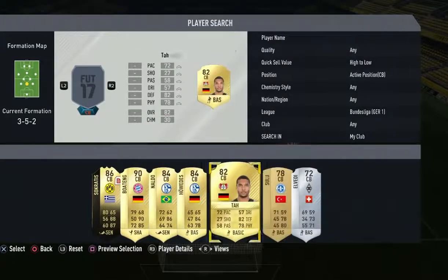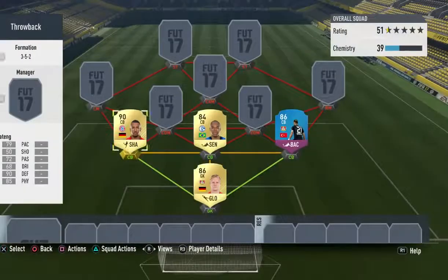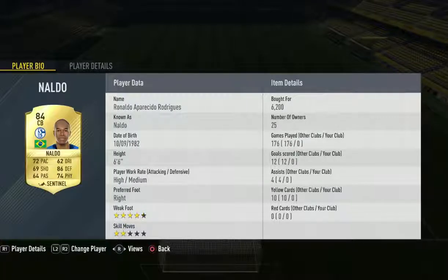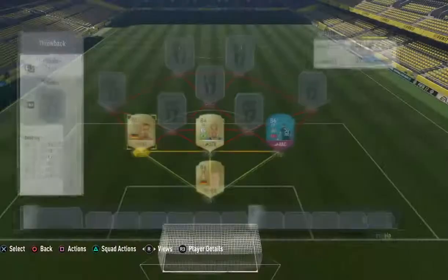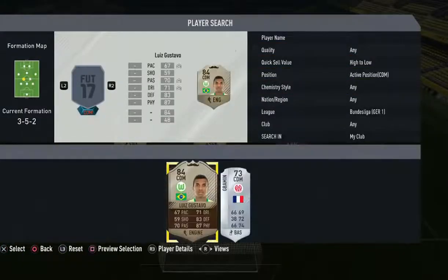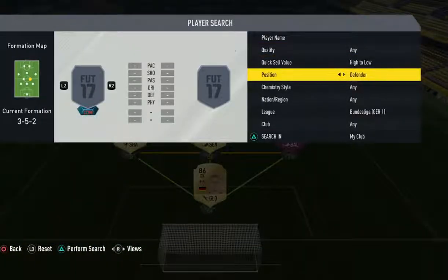As you can see, in goal we did go with Leno. For center backs we do go with the SBC Naldo, who was very OP on FIFA 13, and also Boateng, who was very OP on FIFA 13 with a 79-rated card. For the two CDMs we do go with Luis Gustavo, who used to play for Bayern on FIFA 13 and was very OP as well.